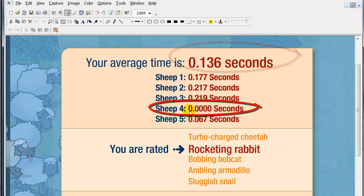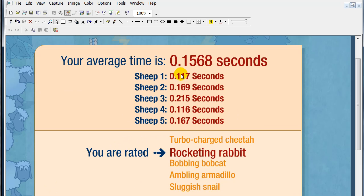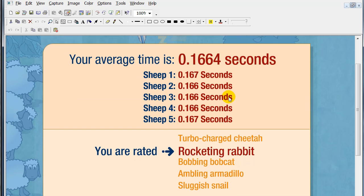You can see here the 0.0000 seconds run, but I think zero times you can only get by chance, so I also made a score without zero times — I tried to beat 0.1568 seconds. And here's something for concentration pros: try to get five times under 0.2 seconds.